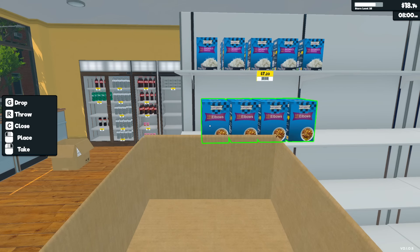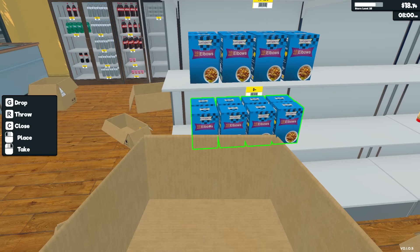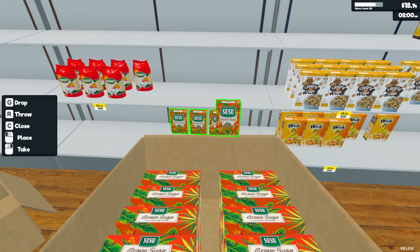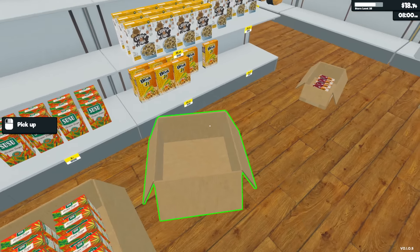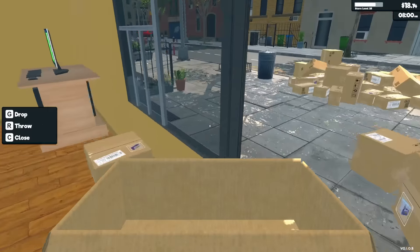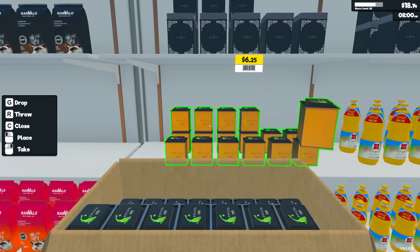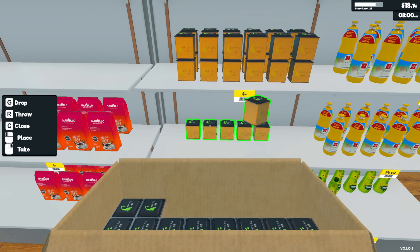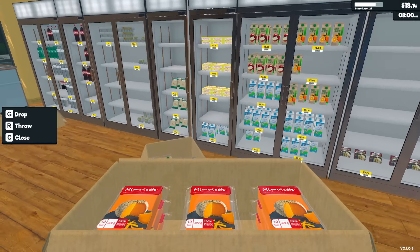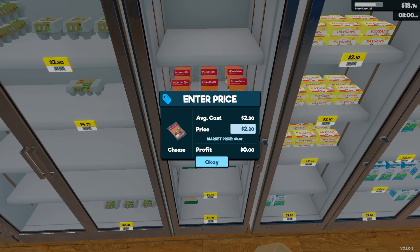Are you guys proud of me for organizing the store? The new pasta elbows will go in the pasta and rice section. The cycle in this game is: take out loans, buy new products, fill up your store, buy a couple upgrades, then grind away and pay back the loans, then repeat. Not gonna lie it is still a very addicting gameplay loop. We've got more steaks on the shelf - the meat section is coming along really nicely.